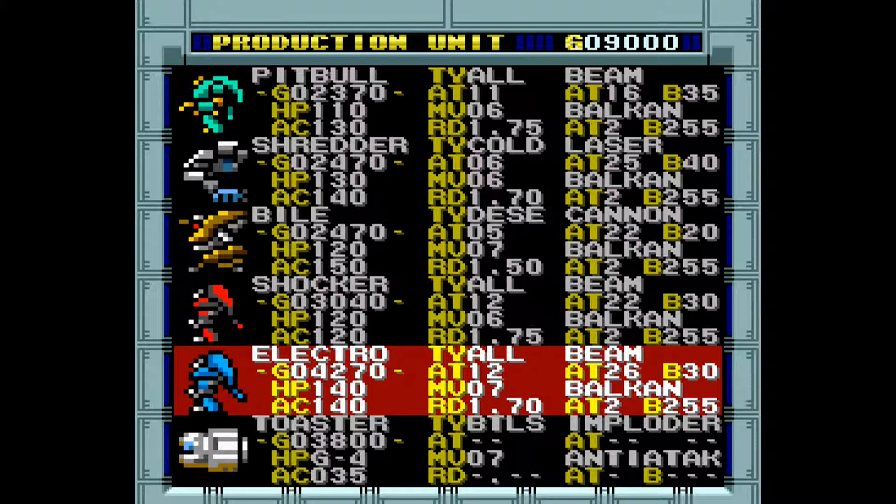The Electro is a retrofitted Shocker. The conversion kit has improved offensive and defensive power dramatically, making this the most powerful of the all-terrain models.